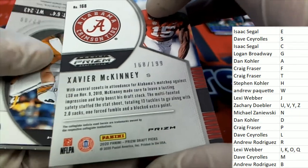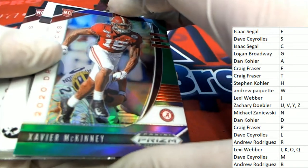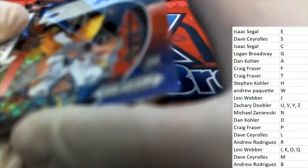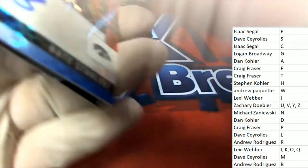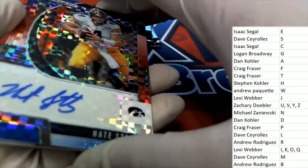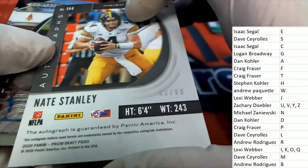D and K - M, number 299. Nice rookie card there - this is a Dae'Quan Stanley auto for S owner. Dae'Quan Stanley auto for Dave C. Rookie auto.